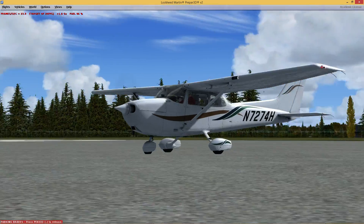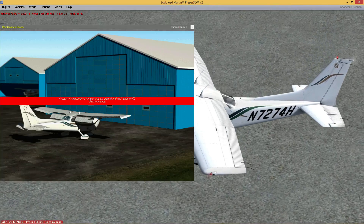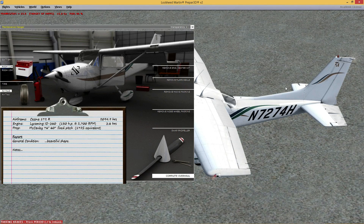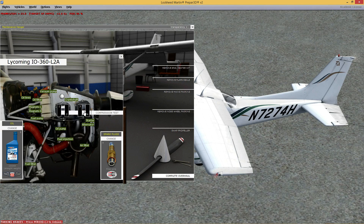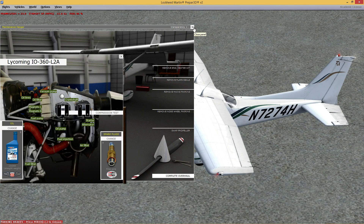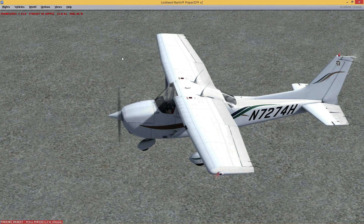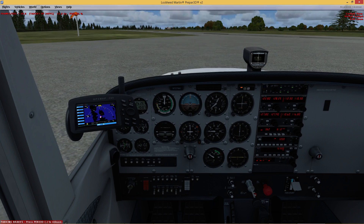I think to get anything more accurate than this, you'd potentially have to fly the real thing. If I bring up some of these pop-ups, there's a maintenance hangar — normally I can't use it because right now my engine is running. But in there, you can change your propellers, go in and tune the engine. Each cylinder in the engine is simulated. It keeps track of whether your spark plugs are getting fouled up, all kinds of different things like that. It is very, very, very accurately modeled.